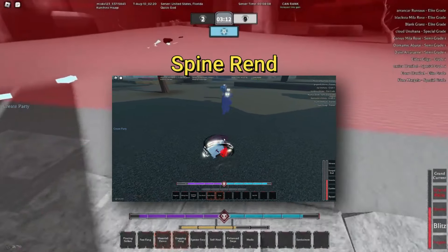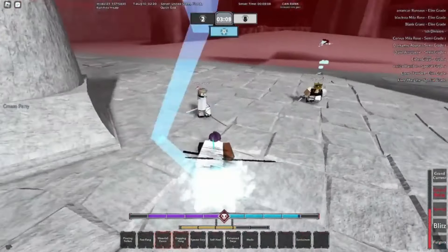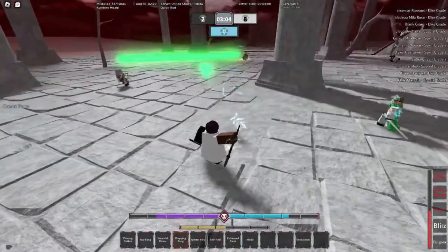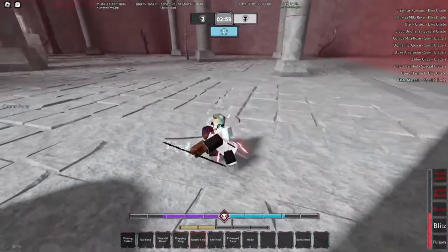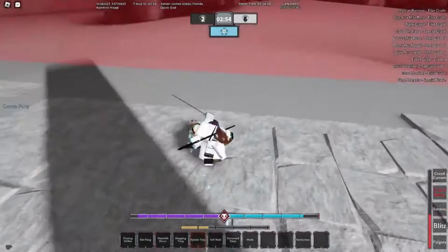Spine Rend you want to get if you don't mind not having Shunko, or if you're going Advanced Shunko, because it will just complete your build. It can be blocked and it can be parried, but it's really good for when someone is already block broken. It does a lot of damage and it's just good overall.